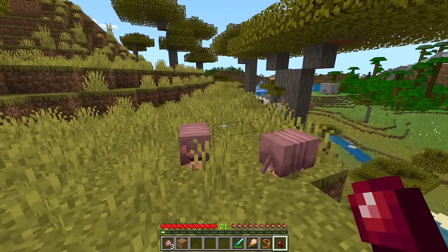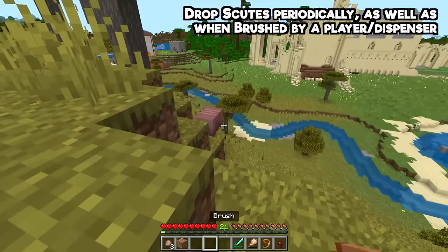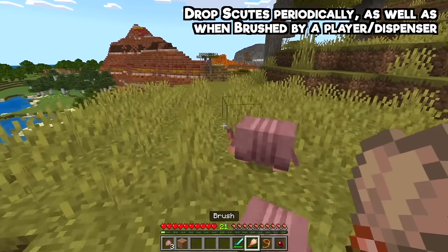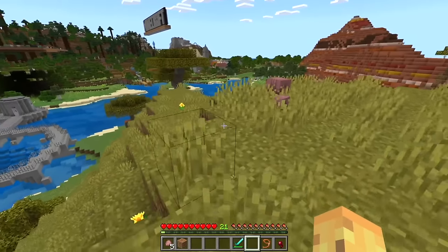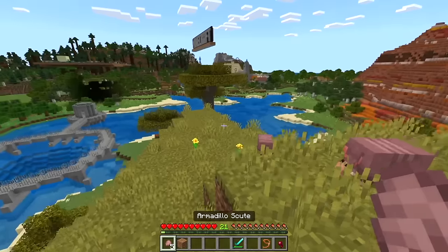But why would you want armadillos? Obviously there is a scute that can be obtained from these guys, and they seem to drop them naturally every now and then, but also if you have a brush or a dispenser you can force them to drop them manually. It takes up a lot of durability though. I just got a brand new brush and I got five armadillo scutes out of it.